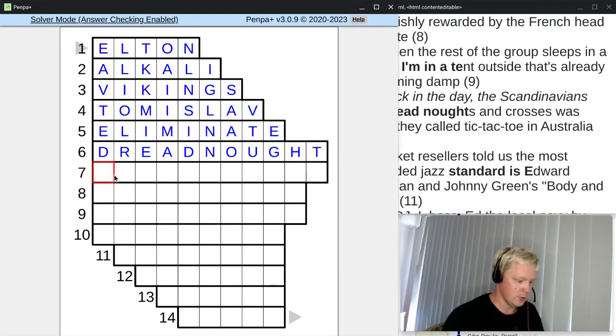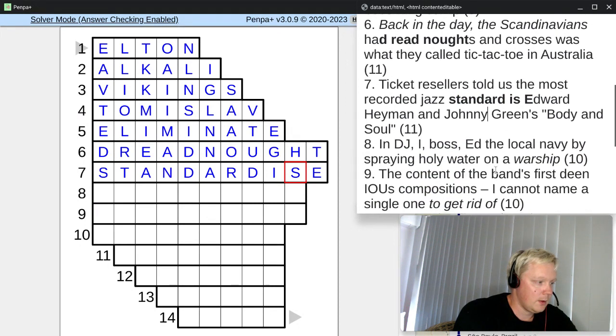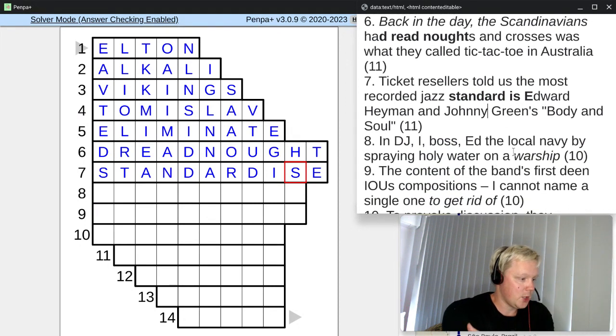Let's insert STANDARDISE into the grid. Obviously STANDARDISE can be spelled with a Z, but it wouldn't fit. It has to be with an S to make sense as a sentence once inserted. In my puzzles, you rarely see the Z because I try to follow Australian English when possible.